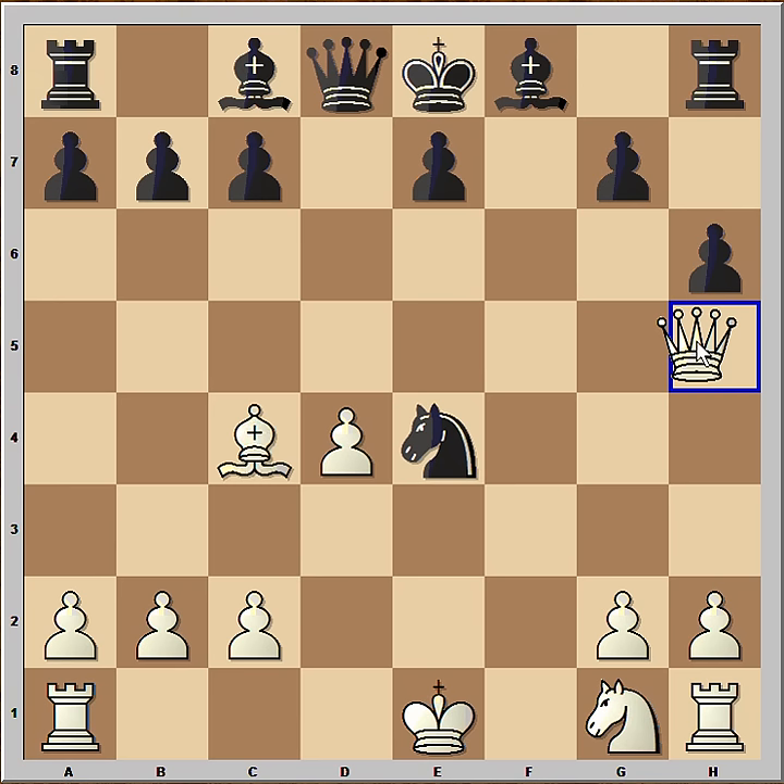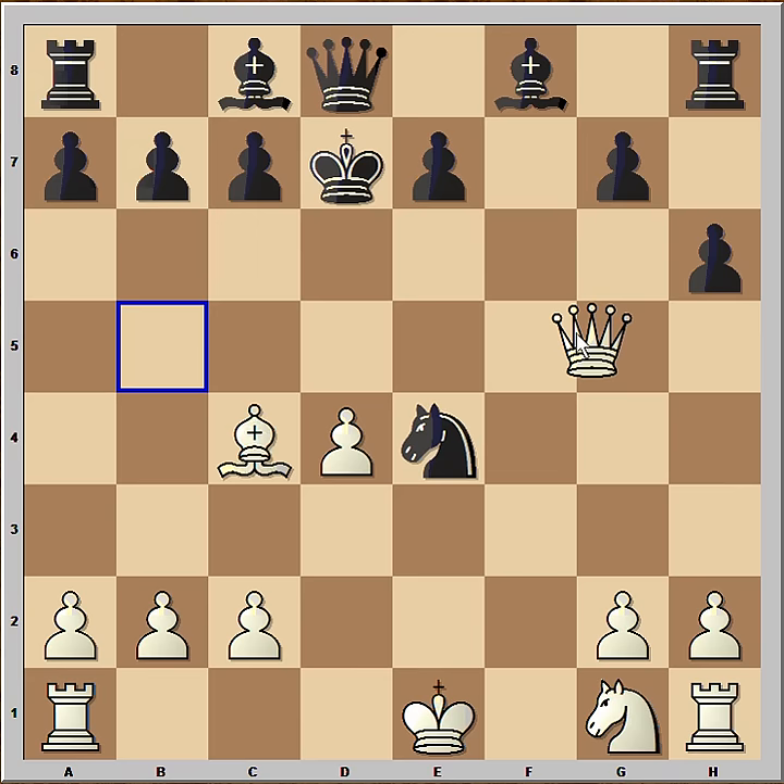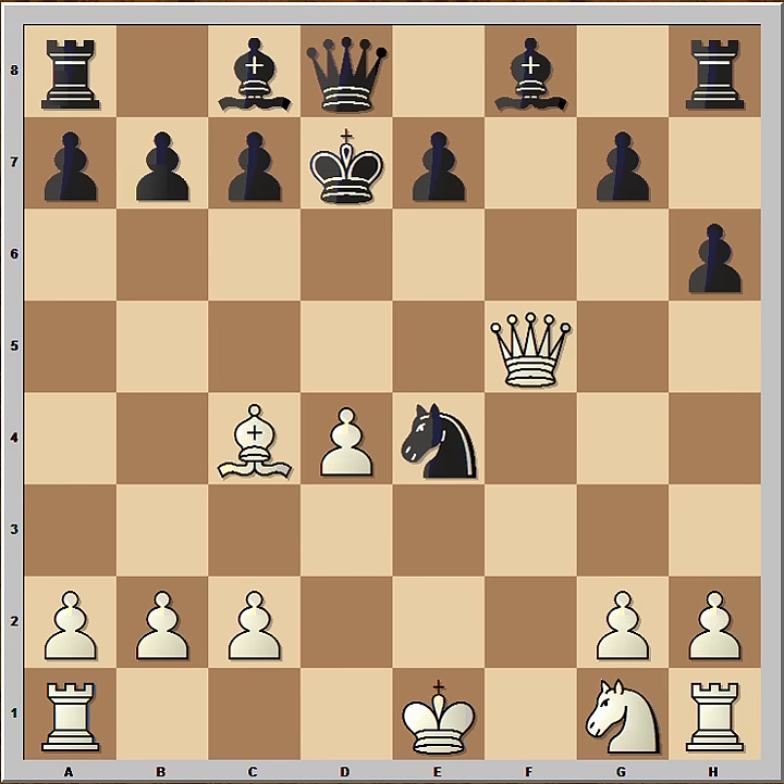Dima played queen to h5 check. King to d7. Queen to f5. And in this position, black resigned — believe it or not. Why did he resign? Well, let's see why.